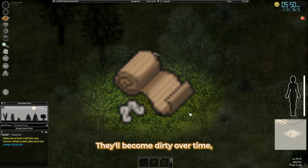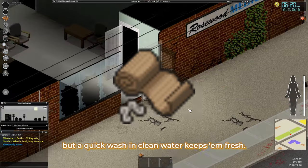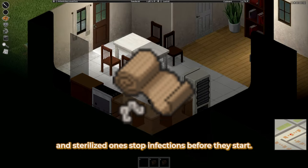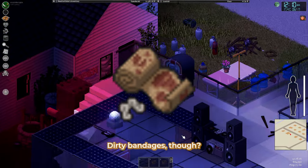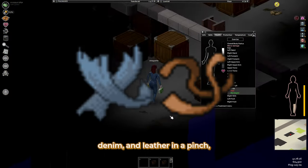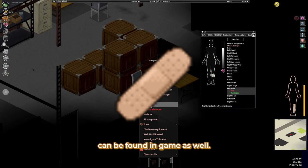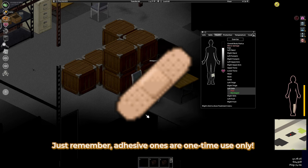They'll become dirty over time, but a quick wash in clean water keeps them fresh. High first aid skill players make bandages last longer, and sterilized ones stop infections before they start. Dirty bandages, though, are infection magnets. You can use ripped sheets, denim, and leather in a pinch, but normal and adhesive bandages can be found in-game as well. Just remember, adhesive ones are one-time use only.